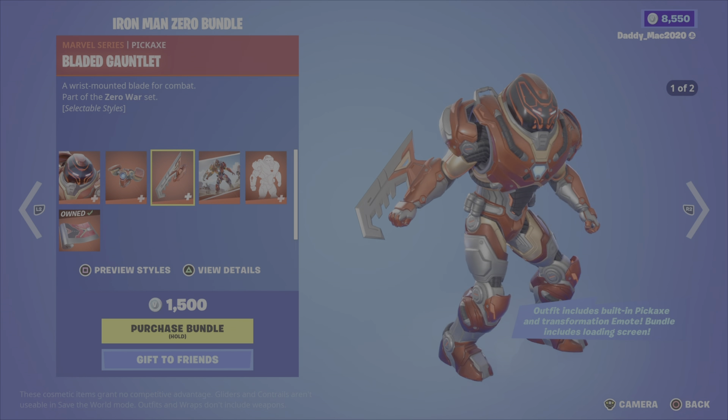Next we have the Gods of Thunder Pack — 2,500 V-Bucks. You get the Thor Odinson outfit with a full charge style option and cape on or off. You then have Thor's Cape back bling. There's the Mighty Thor outfit with four styles — full charge, cape off, or cape on — and the Mighty Thor's Cape back bling. Then there's the Stormbreaker pickaxe, Stormbreaker's Flight glider, the Reformed Mjolnir pickaxe, the Mjolnir's Fight glider, the Gods of Thunder loading screen, and lastly the Bring the Hammer Down emote. 2,500 V-Bucks is a pretty sweet deal for all those outfits and gear.